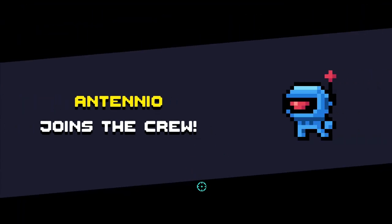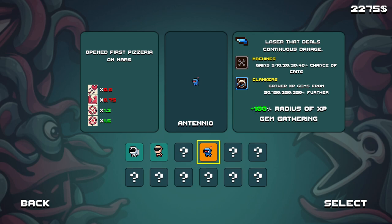Okay, we got a new crew member — Antenio. What's this guy do? He starts with laser, and gains 5, 10, 20, 30, 40% chance of crits. And gather XP gems from further and further away. So that's pretty good. Let's select him.